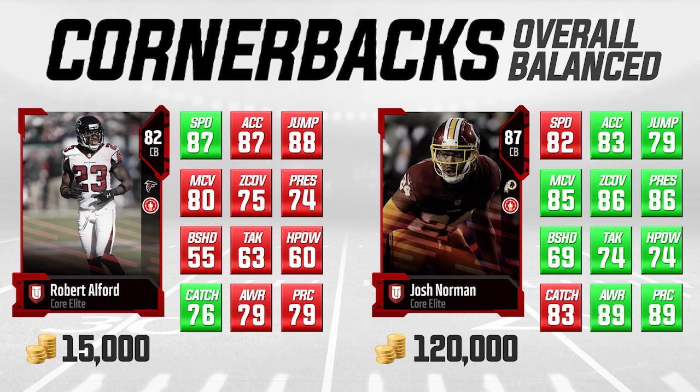With Robert Alford, I don't think you have to worry about that. Sure, he doesn't have the amazing press attribute — only a 74 — but he does have 87 speed, 87 acceleration, and 88 jumping, so he can certainly make plays. I definitely think this is one of the more underrated cornerback cards right now, and a lot of people are starting to come around on it. This one is good enough to use as your number two corner. I'd still recommend going a bit more expensive for your number one, but if you're just starting off, building your team, or doing a salary cap squad, I highly recommend taking a look at Robert Alford.